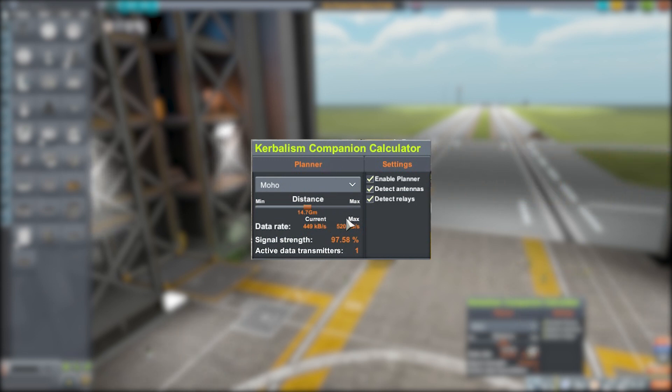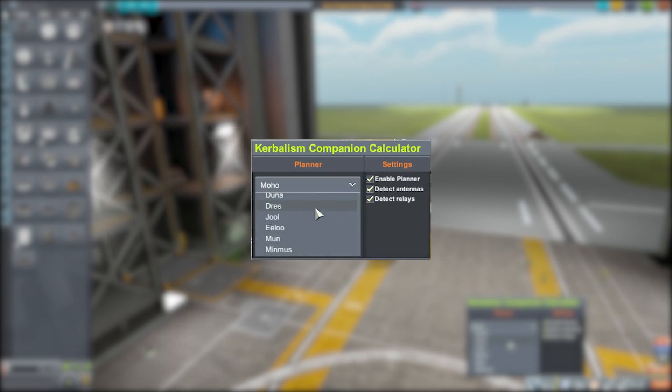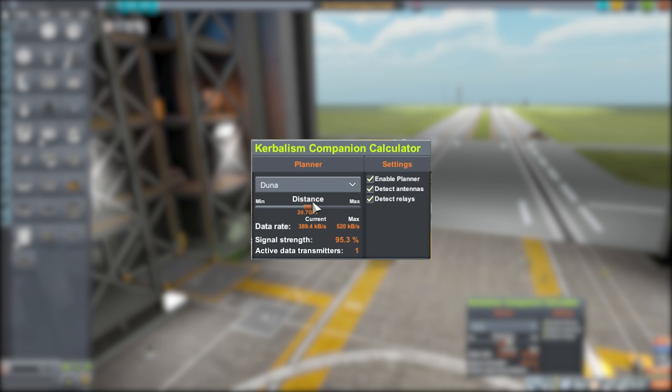The planner is the meat and potatoes of the whole thing — it tells you if the antenna you have is what you need for the mission. At the top you can select the celestial body you plan on visiting. Below that is the distance your antenna will be trying to transmit, which auto-detects and updates depending on the planet you choose. For example, the center-point distance for one body is 20.7 and for Moho it's 14.7, with adjustable minimum and maximum ranges.